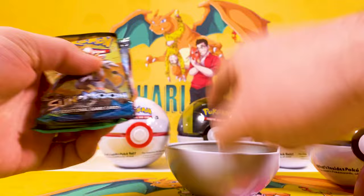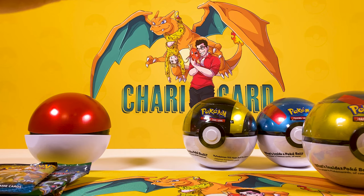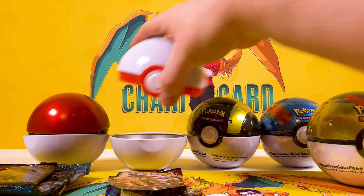Let's see what the Premium Ball does. Right, Premium Ball — let's see what we get out of H20. We've got, again, Fates Collide, Sun and Moon and Sword and Shield, and a Volcanion coin again.